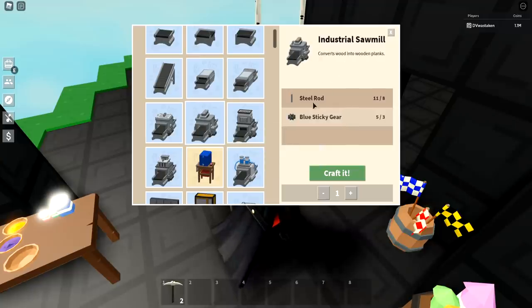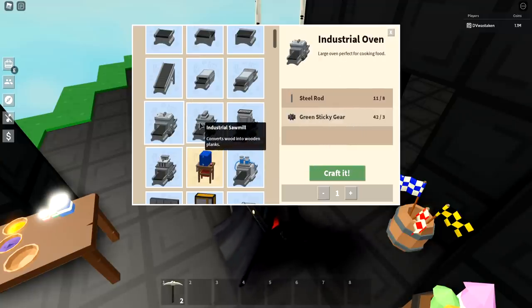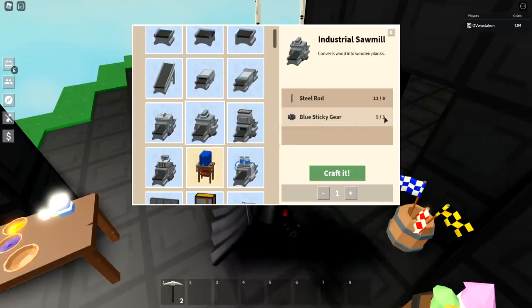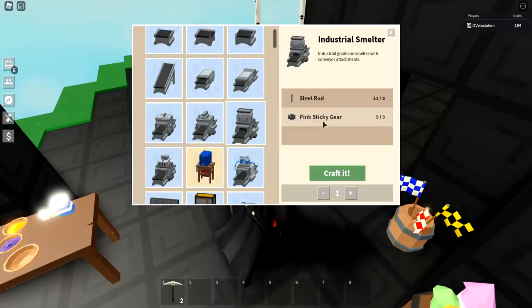The industrial sawmill is a similar scenario to the industrial oven, except you need three blue sticky gears instead of green ones. I would definitely grind for your own sawmill rather than pay — people try to get like 500,000 for these, which is crazy. You can probably get those three blue sticky gears in about 30-40 minutes.